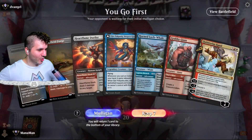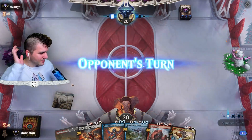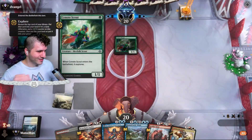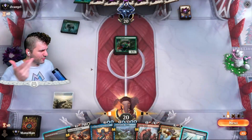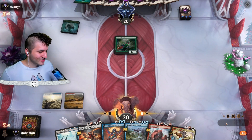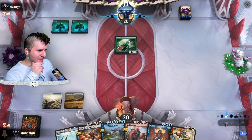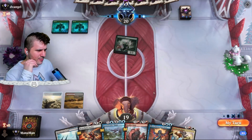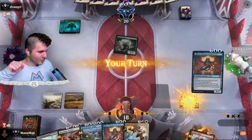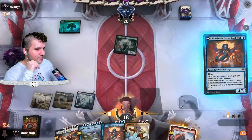Game 1, howdy howdy. It's a little nerve-wracking having Deserted Beach in the forge — only a two-land hand, but with the Grabby Giant providing a treasure token I think we roll with it. Looks like we might be going against merfolk or mono green. I'd love to get the coast down but we need a red source for the Giant.